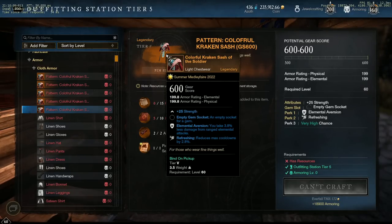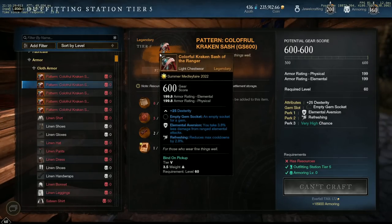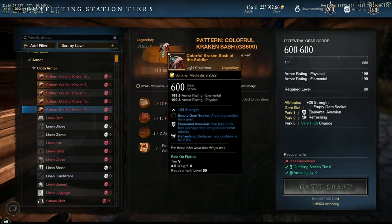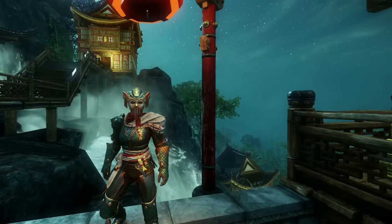Now the downside is you will always get Refreshing as your first perk — you can't change this — and the second perk will be random. It can't be manipulated, and the perk pool for these is massive. So unfortunately, unless you get very, very lucky, you will almost always get trash. So why on earth would anyone want these? Well, it is a guaranteed 600, and it could roll decent. I am not saying it can't — I am simply saying you may have to roll quite a few, which could get very costly.